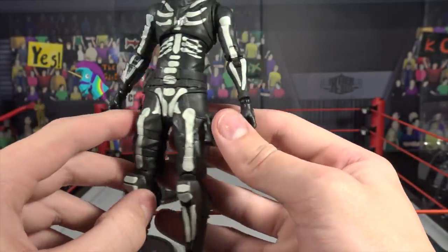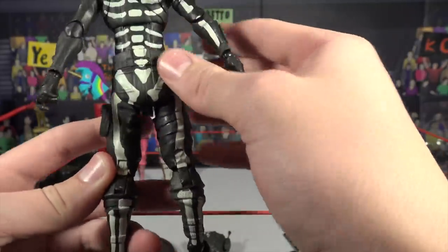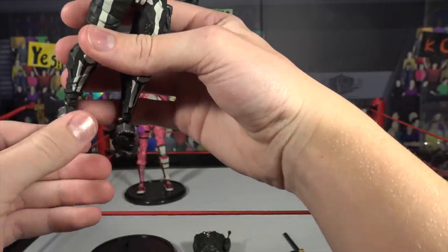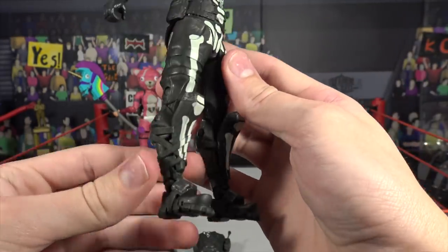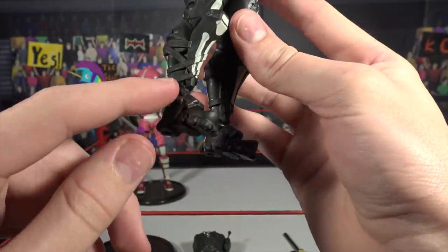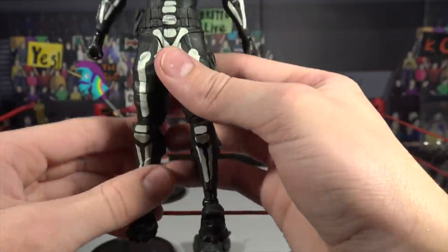He's got a wicked looking tactical belt going on. That's so cool. The boots look amazing too. Just like the Cuddles Team Leader, they have the toe articulation — it's looking amazing. And he also has the kick pads there as well. And you can even see the straps coming around.